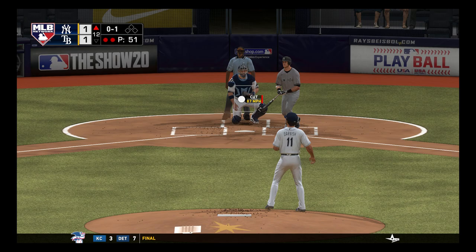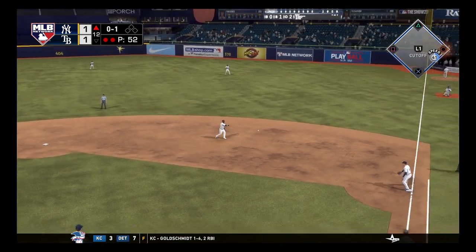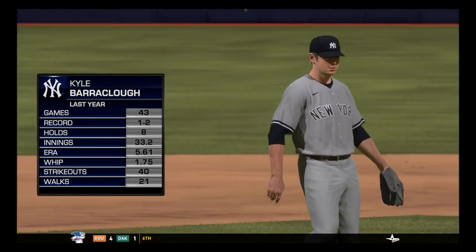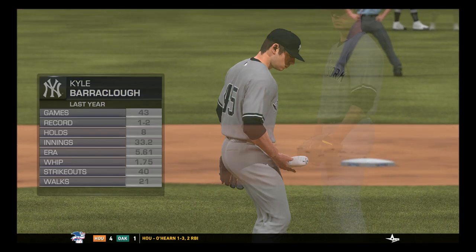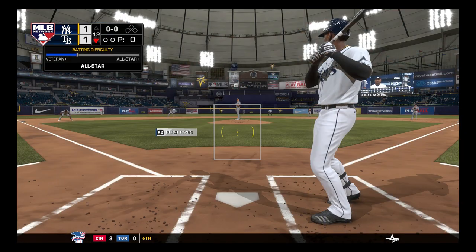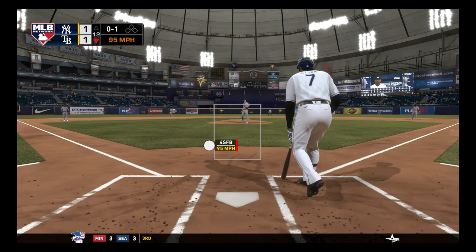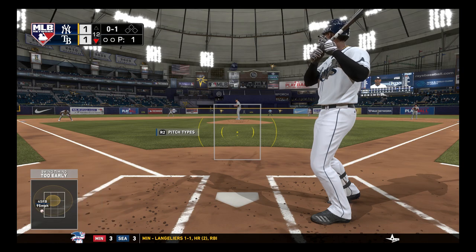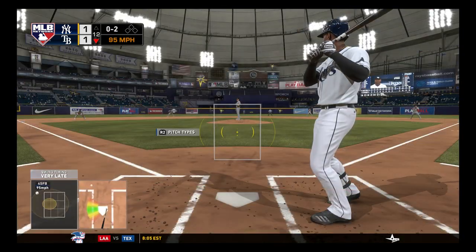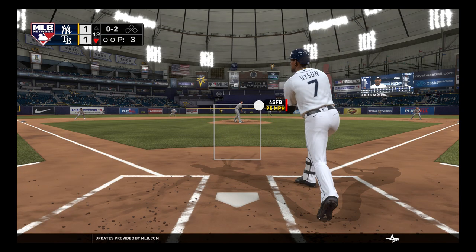There's Yan Gomes hitting .291 — he fouls this one off. Three for eight against Darvish. Cano with a good play. All right, bottom of the 12th — that sounds like a good time to finish this up. Calvera Claw coming in, posted a 5.61 ERA last year — not hugely positive. Jared Dyson had his first hit of the year in this game: 1 for 3 today, 1 for 7 on the season. Spoil that one.